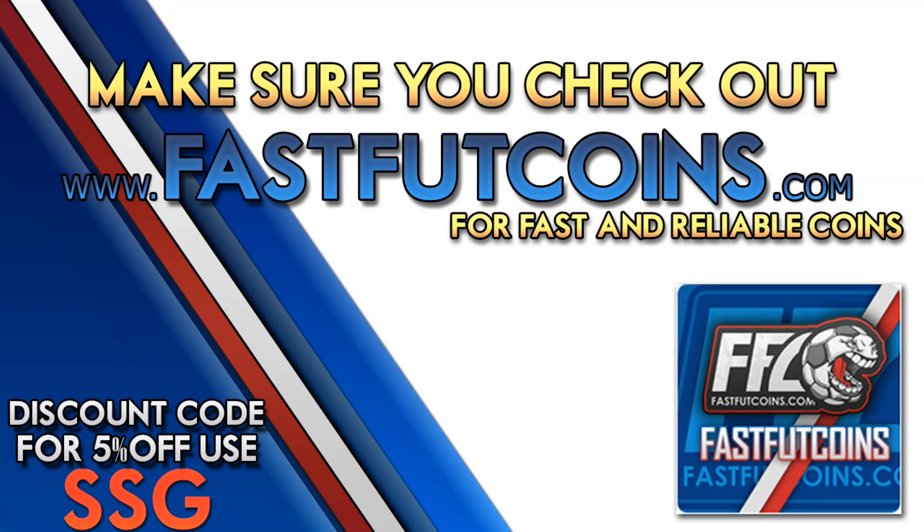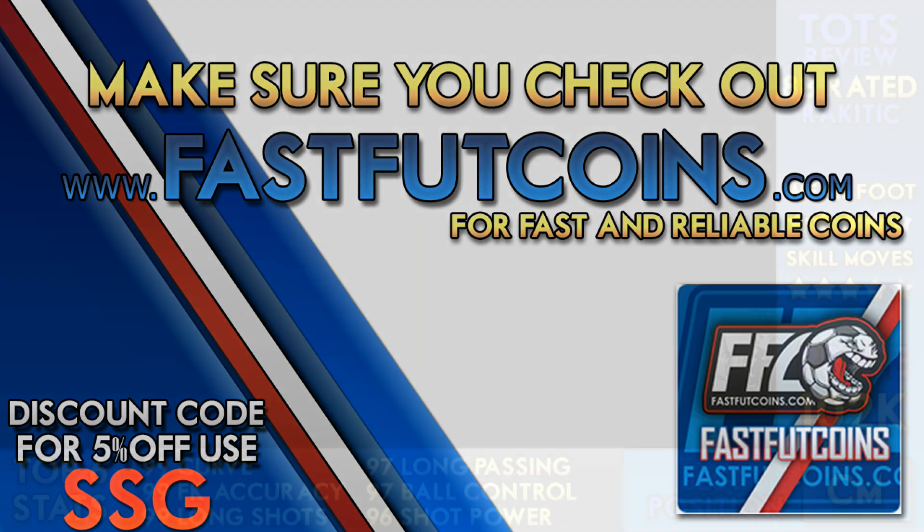For fast and reliable coins, make sure you check out FastFUTCoins.com and use discount code SSG for 5% off all of your orders.